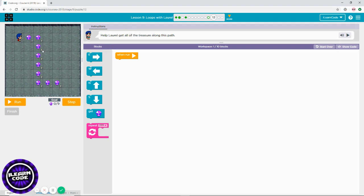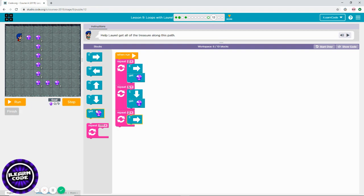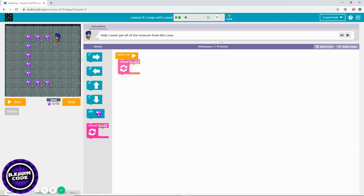Level 12 — go east and get diamonds two times, because there are two diamonds. Then you need to go all the way south — obviously we need to use a repeat block — let's count: one, two, three, four, five times. Then east two times.